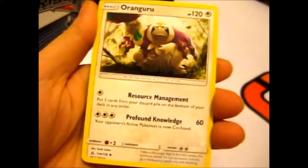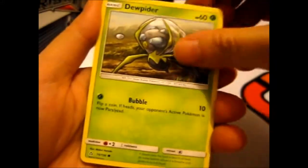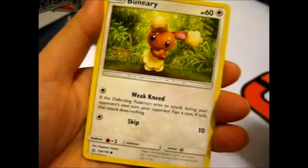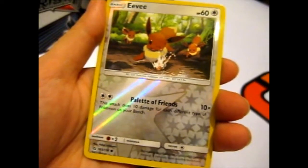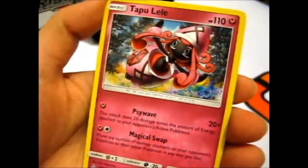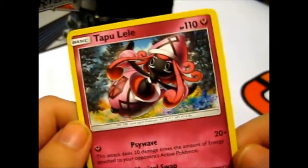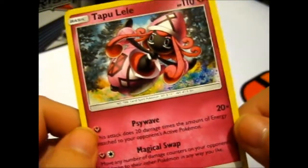We got Prune Plot, Rangaroo, Looker Whistle, Dewpider, Skunk Junior, Twiggy, Electabuzz, Veneery. We got a Reverse Eevee, who's very pretty. And there it is — a Tapu Lele in all her pink glory. That's pretty cool.